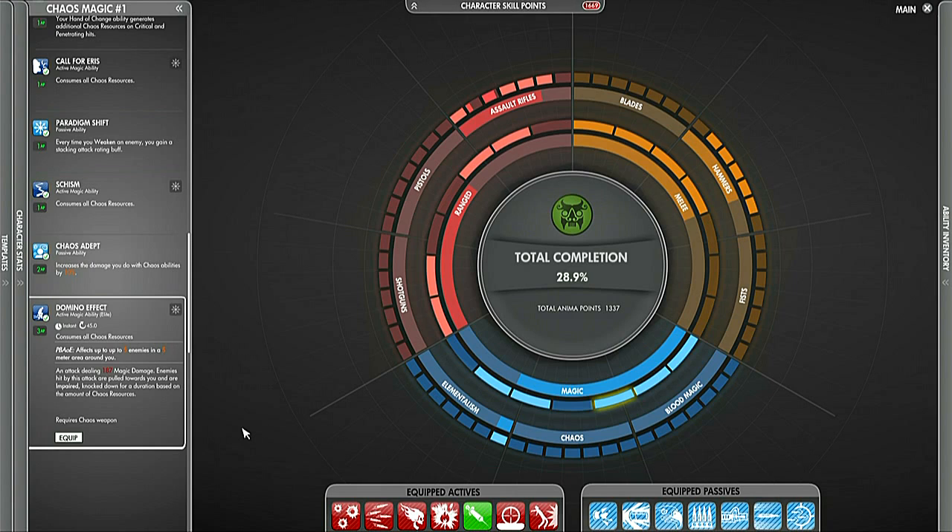The player can only have one elite active ability and one elite passive ability, because players aren't required to run around with 500 abilities — you have to make a choice. You pick out seven active abilities and seven passive abilities, and those are referred to as a build. The cool thing is there are tons of different synergies between these abilities, and the player can wield two weapons at the same time, so a lot of the player's skill comes from picking weapons and abilities that work well together.